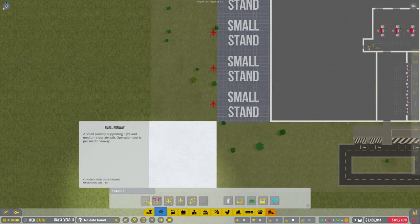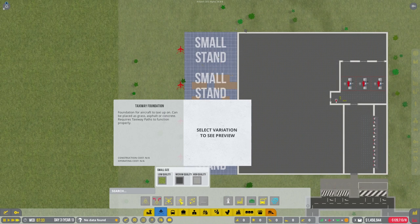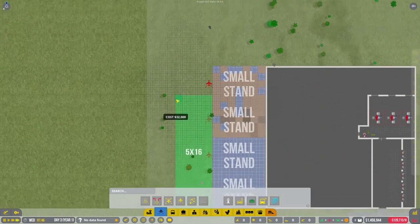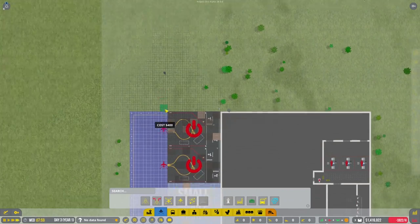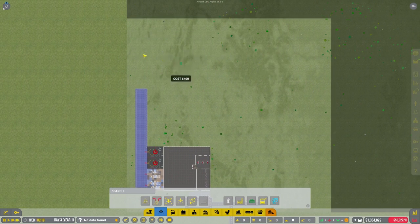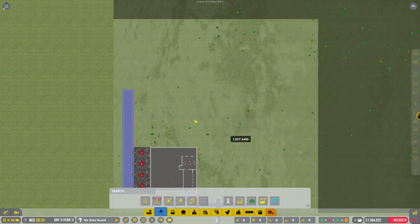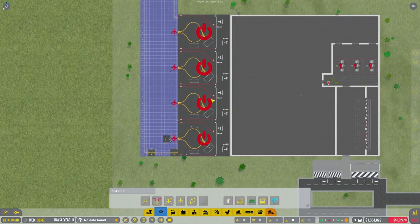We have four stands currently. Let's create some taxiway as well - these are our aircraft stands and this little red marker shows us where our taxiway needs to be. We're going to use the same material, and I like to go five wide for the taxiway to make it pretty big. We're going to leave some room here in case we want to do stuff, bringing the taxiway out toward where our runways are going to be. We might also add some smaller craft stuff just so we can make some money that way.